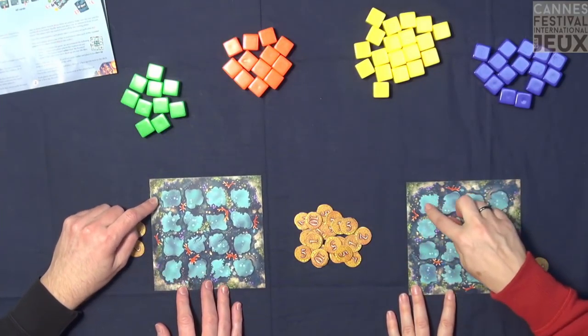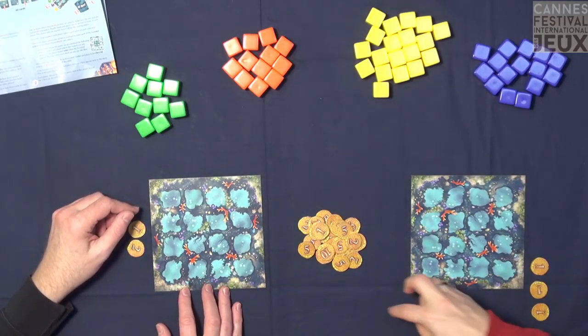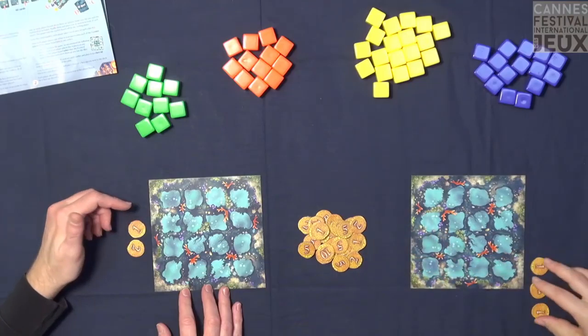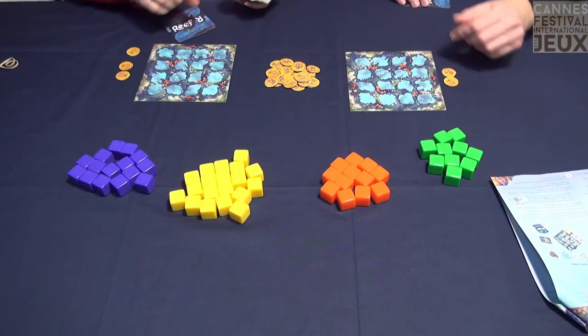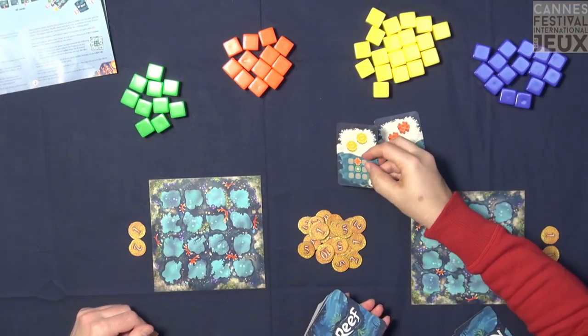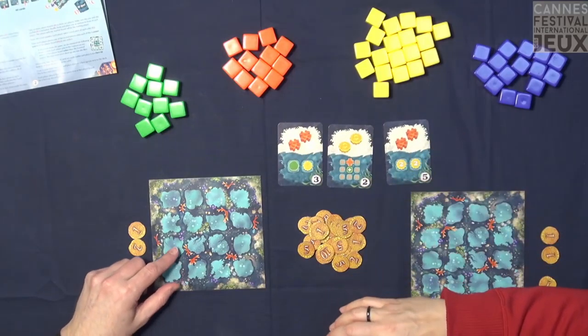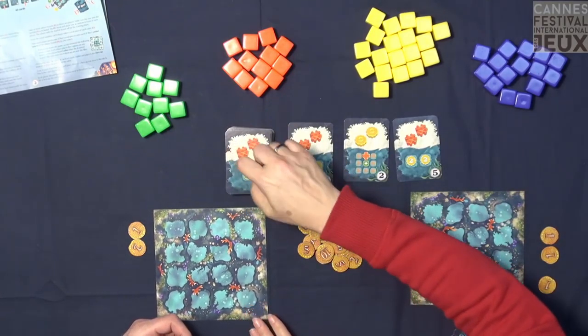You'll immediately feel the little tension that's created. Very simply, we each have a reef — a reef base — which is a 4x4 square game. We have coral pieces representing points. We each start with one piece of every color at the center of your board. And we have a deck of cards; at the beginning we deal out two to each player. We have a line of three cards available and a stockpile, which is also face-up.